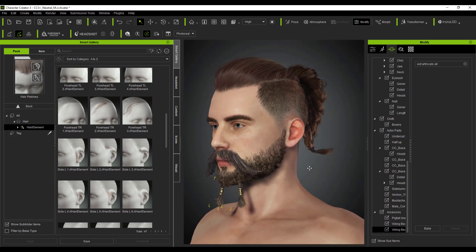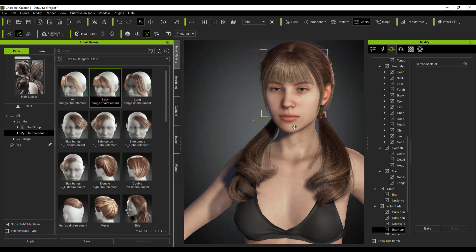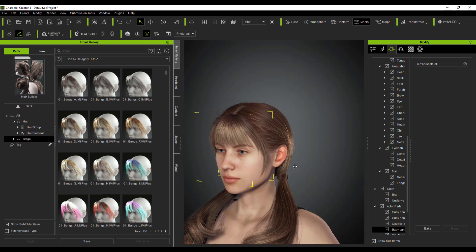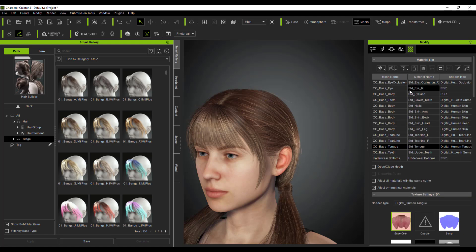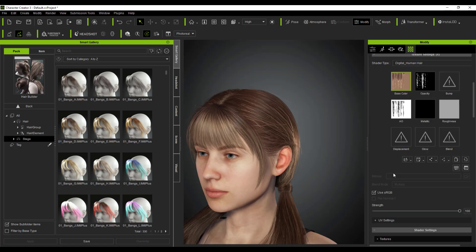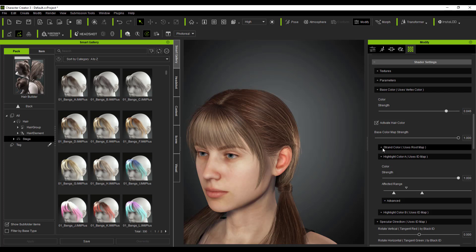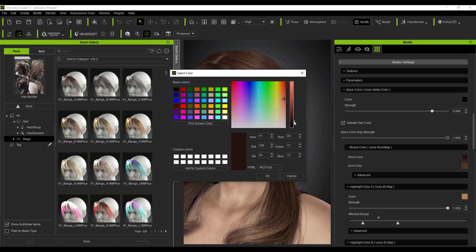Let's take a look at the female hair and see how you can play with the shaders and style them. Now, you might not want to work with the default shaders — maybe you want to tweak your own or grab one and modify it to your liking. To do this, go over to the Material section. Here you'll notice we have the Bangs selected, but clicking out shows all of the materials. You can find them by mesh name, material name, or shader type. I'll set it to mesh name and select Bangs, then scroll down to see the parameters and shader settings. Clicking on Strand Color lets you play with the root and tip color.